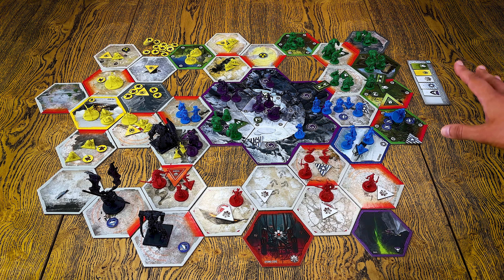First of all, we have four factions in the base game, excluding these big, almost dark figures — this is the new faction, Dark Crusade, that is going to be added in the upcoming campaign. So we have four factions, and we also have regular locations around the board. This is actually the setup of one of the scenarios in the rulebook.